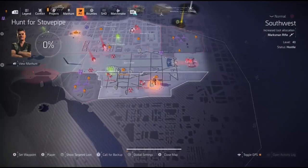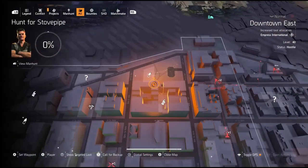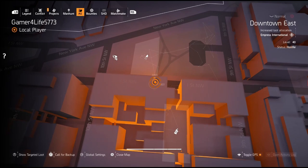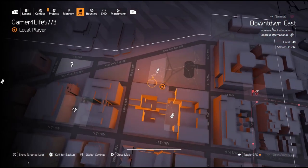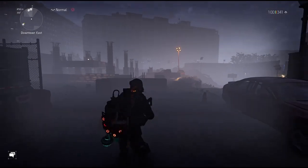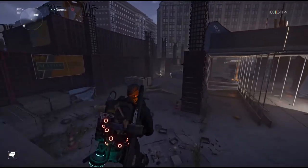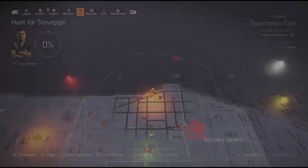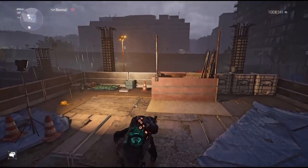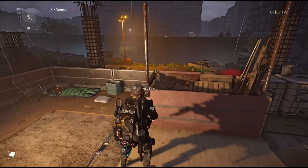The next location is all the way at the north of the map where the water is — coordinates 2273. Come over to this little construction site, go to the left side near the water. Go up to where the blue tarp is. There's a button to press, and this has to be done at nighttime.